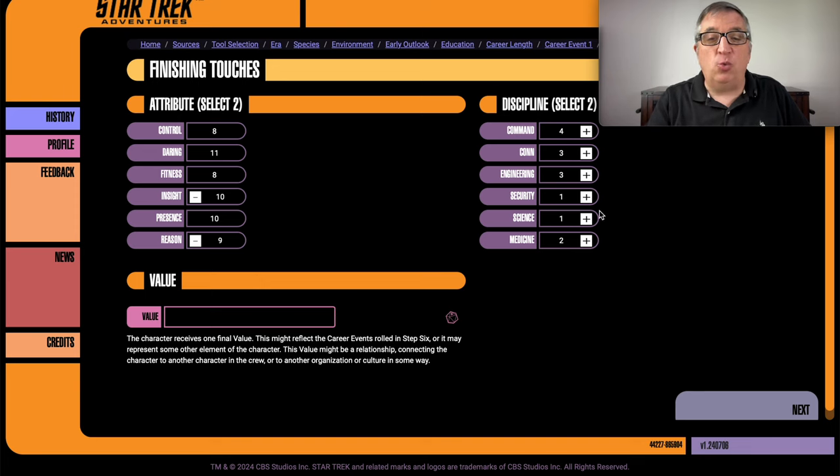I could boost the low ones but I don't think I'm going to — he's not a scientist, a one in science makes sense. Security of one I could see boosting that one — actually I will boost that one. And then the other boost is command, bringing it to five — the top of what command can be. He's a starship captain, it makes sense.